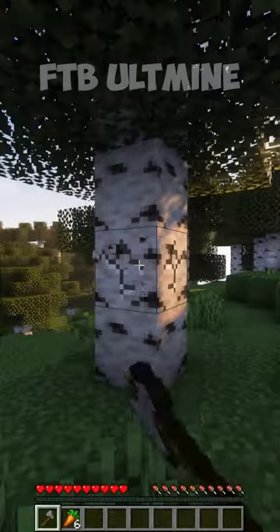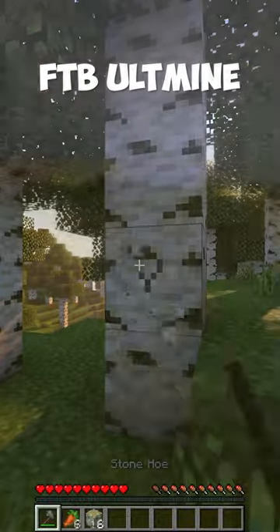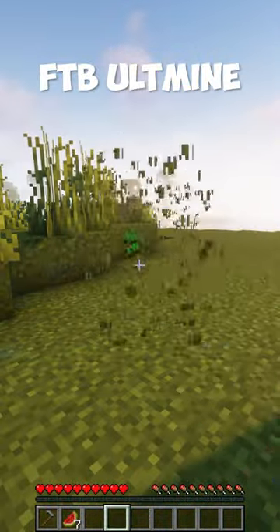Three survival Minecraft mods you need! The FTB Ult Mine mod allows you to harvest multiple blocks at once. You can also use it to hoe several pieces of land or break several grass blocks.